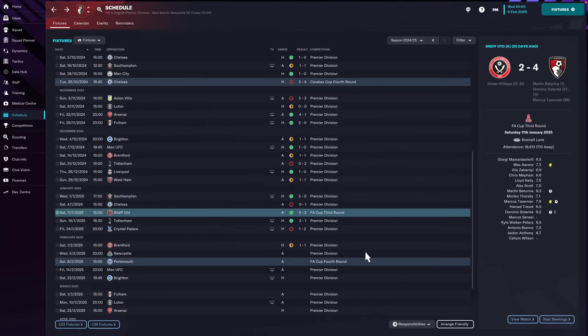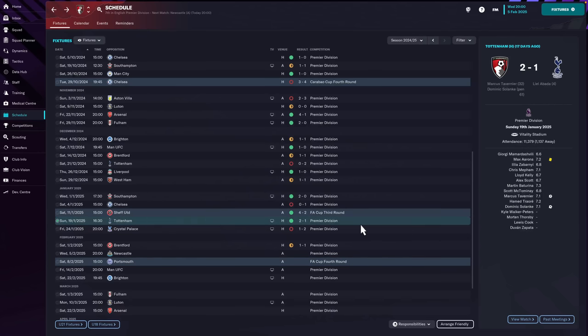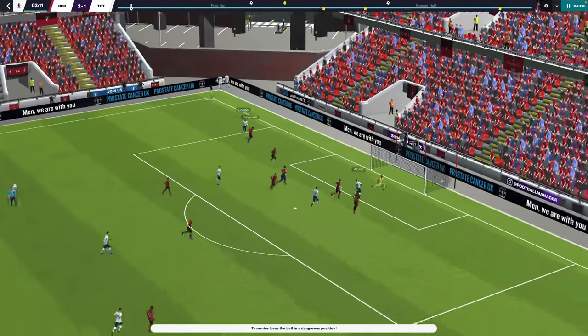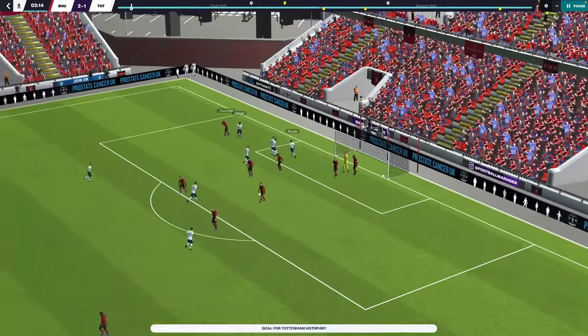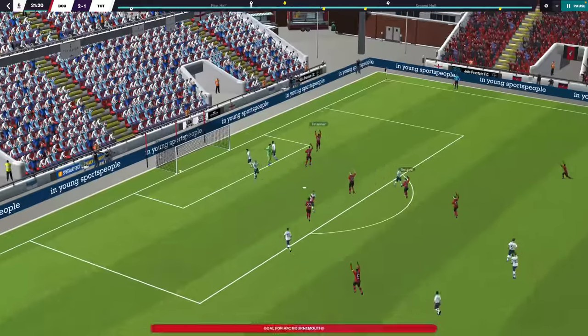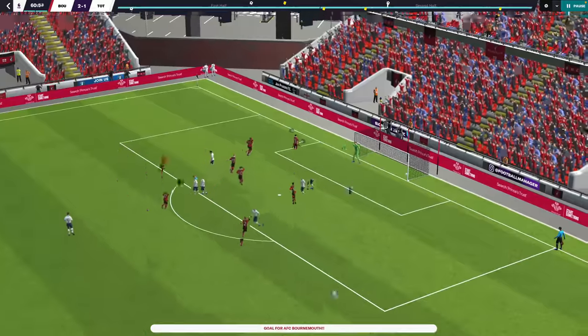That win put us through to the FA Cup fourth round, where we take on Portsmouth away at Fratton Park for a chance to reach the last 16 for the first time in this save. Before that though, following Sheffield United, we had a 2-1 victory at home against league leaders Spurs. We fell behind early but came back - Marcus Tavernier fired in the leveller and Dominic Solanke converted from the spot with half an hour to go to complete the comeback.